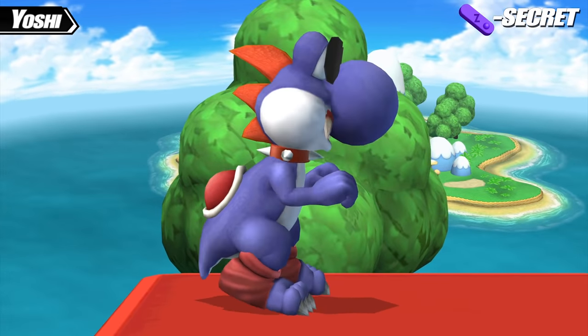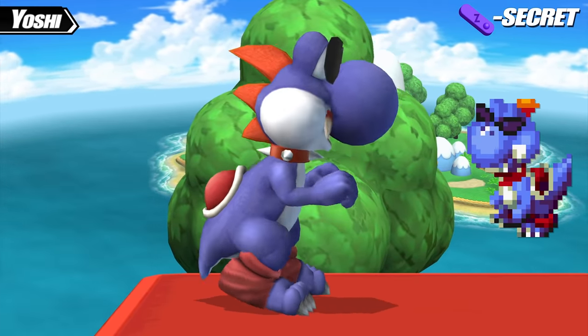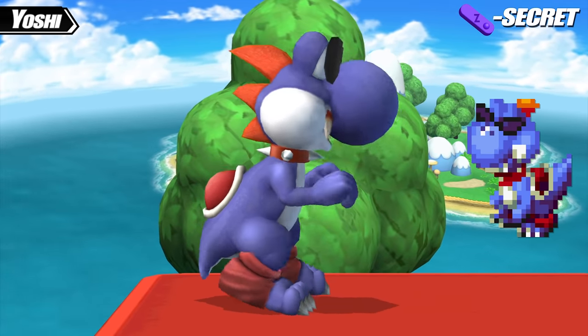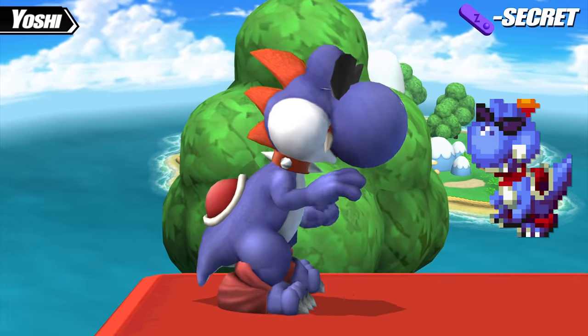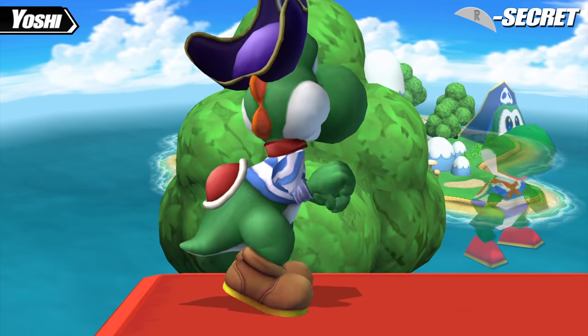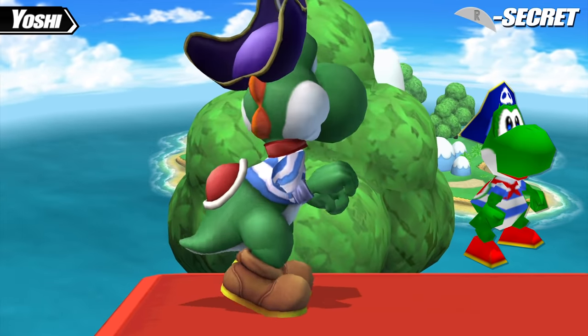Yoshi's Z secret costume is Boshi, making him a blue Yoshi with sunglasses, a spiked necklace, and torn shoes. This is a specific Yoshi character who debuted in Super Mario RPG: Legend of the Seven Stars as a rival to Yoshi. His R secret costume turns him into Pirate Yoshi, the appearance that Yoshi and all other characters take on while on the Pirate Land board in Mario Party 2.